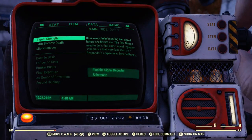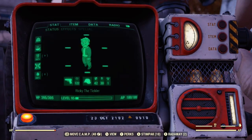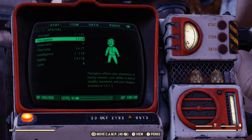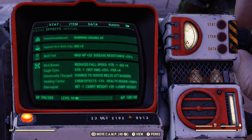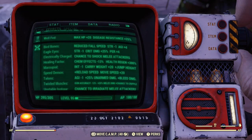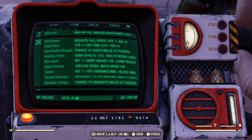Now, as you can see, my carry weight is significantly lower. I guess I got an 11 in strength, and that's not supposed to be how it is. Anyway, I'll show you how to fix the carry weight glitch. Just keep in mind that sometimes you're going to have to get rid of the marsupial perk.